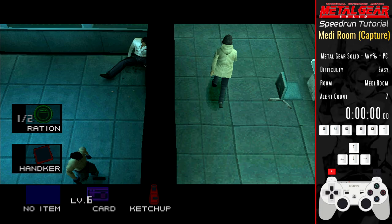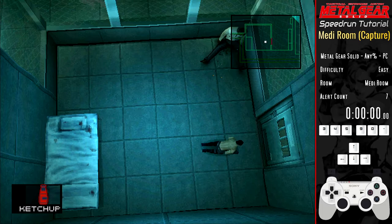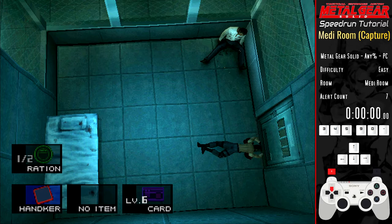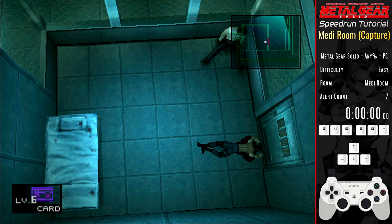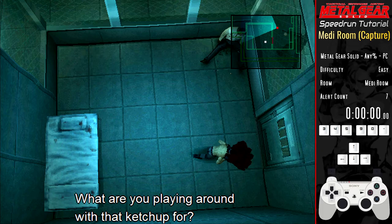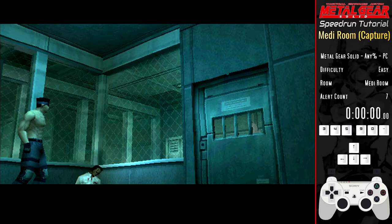Next, lie down on the floor near the door. You don't need to be super close — in fact lying down from where your starting position is, is absolutely fine. Press circle to use the ketchup and then hold L2 again. As soon as the item menu appears, hold up to scroll through the menu twice and equip the level 6 card, then hit L1 to unequip it. Johnny will come back in and notice you, thinking that you've had some terrible accident. Don't move — moving now would show Johnny that it's a trick, and he won't open the door. You'd then have to wait for the ninja to show up to break the door down instead.